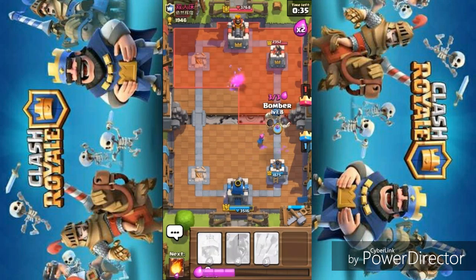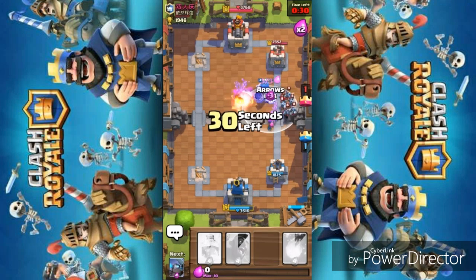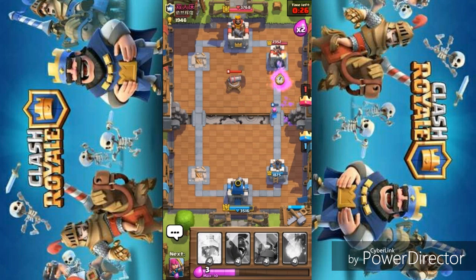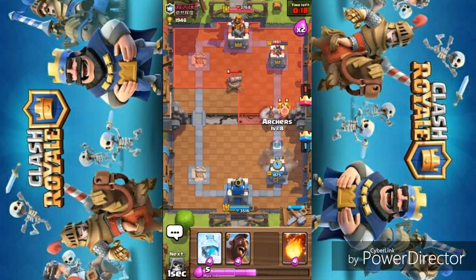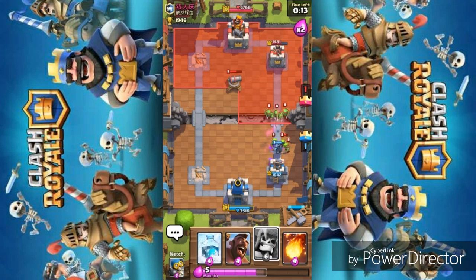Pushing back with the Giant Skeleton and Wall Breaker combo because the Giant Skeleton can push easily. He plays a Minion Horde — that's a very defensive unit but can basically be countered with arrows. My Giant Skeleton reaches his tower doing a decent amount of damage. He's pushing again with that hog rider cycle deck — one of the most common decks.